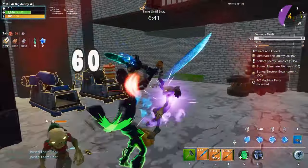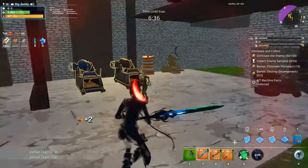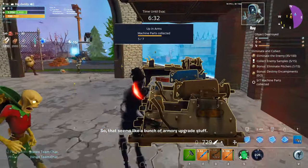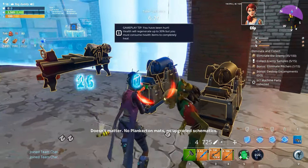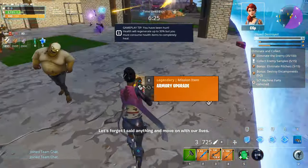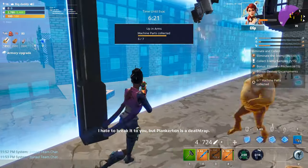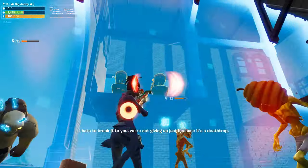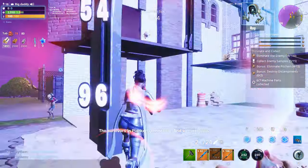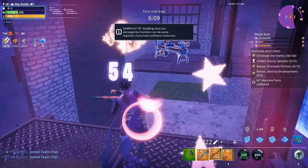Let me kill these husks real quick so I can break these in peace. Let me take a quick screenshot and then break all of them. There's a piece - now let's look for the other ones. There's one right there - it dropped one. We'll go ahead and grab it.